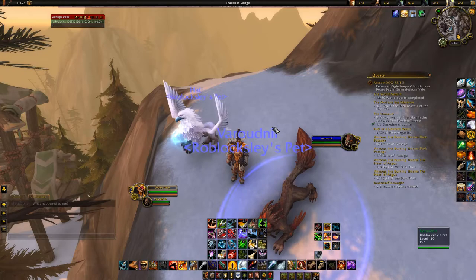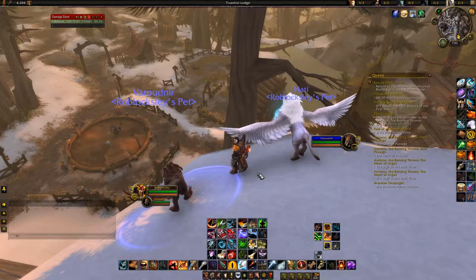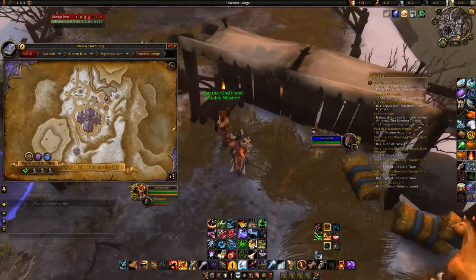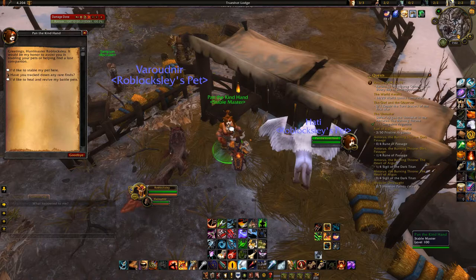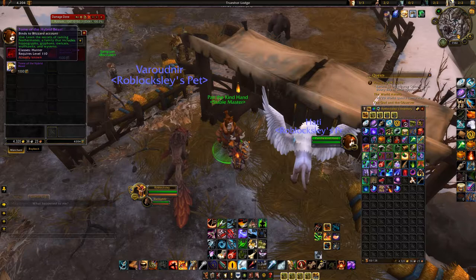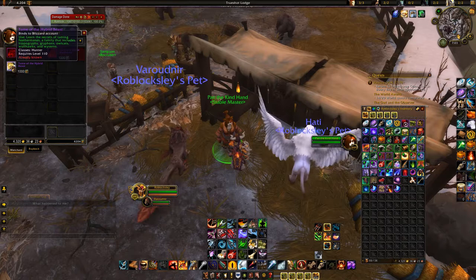Once all requirements are completed, go to your class hall. The special ability of Feathermanes is Updraft, which is basically a slow fall. By the stables in your Order Hall you will find Stable Master Pang, and she will have an item for sale for 1,000 Order Resources. This item is what unlocks the ability to tame Feathermanes, so buy it and learn the spell.